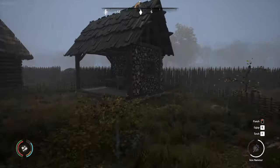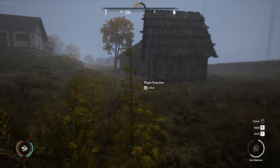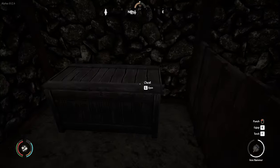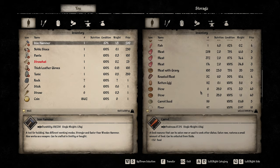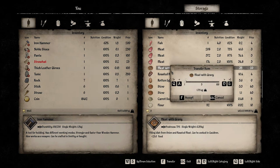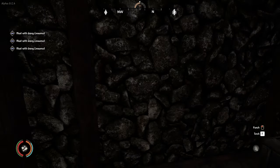Let's go and get some food before we die of starvation. I've got plenty in here, just need to eat it. 75% — let's grab five of those. We'll eat three of those, keep two on us just in case.